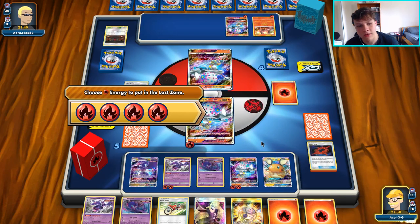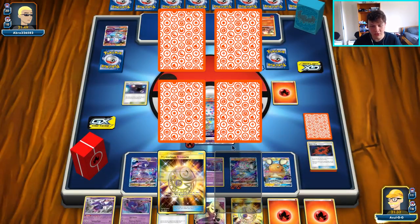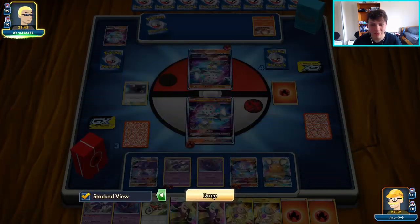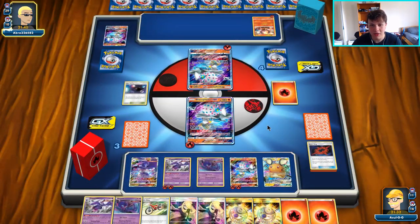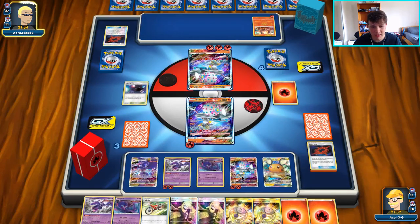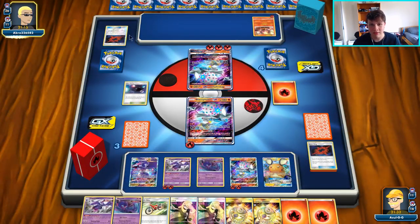Mind Blown, knock out the Blacephalon. It's going to come down to this turn for our opponent — this is pretty much what the whole Blacephalon mirror comes down to when Bursting Burn doesn't get involved, which it didn't at all this game. Usually super quick and aggressive. The Beast Energy and Mew and Mewtwo are both in the prizes — not gonna lie, if I had to guess I think we're going to lose this one. I'd imagine they can get quite a bit of energy in play. Maybe we can squeak it out, but I think our opponent has this one.